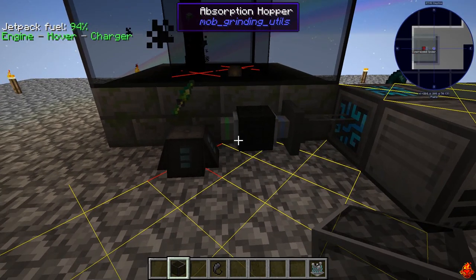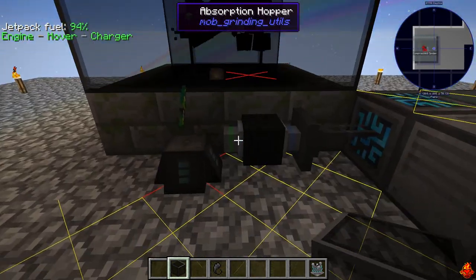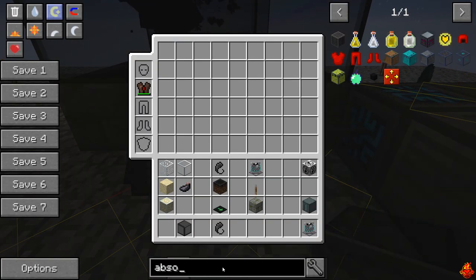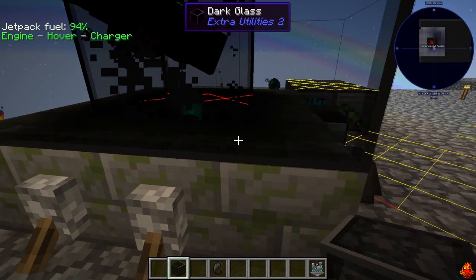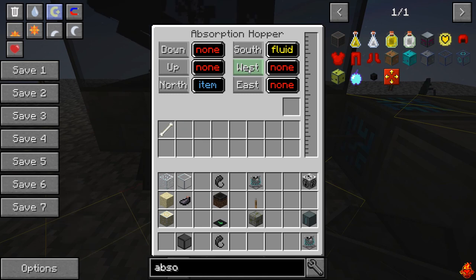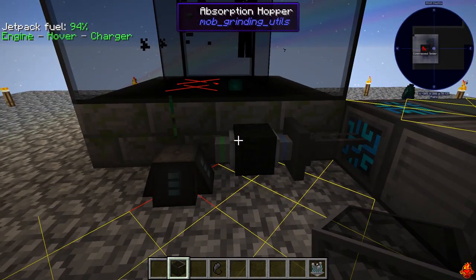The next thing I recommend is an absorption hopper - this is another key part, especially with how fast this is going, because you're just going to have stuff piling up. To make an absorption hopper you need an eye of ender - which is blaze powder and an ender pearl - plus three obsidian and a hopper. The nice thing is it covers a seven by seven area.